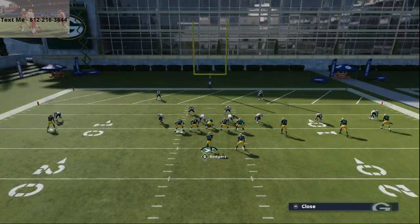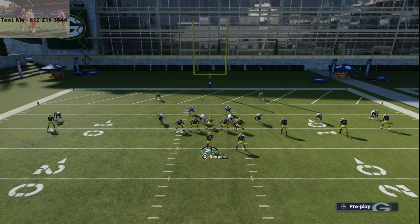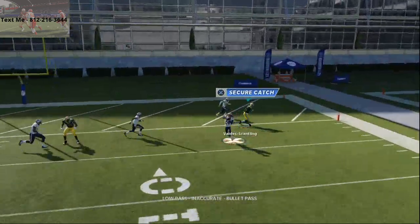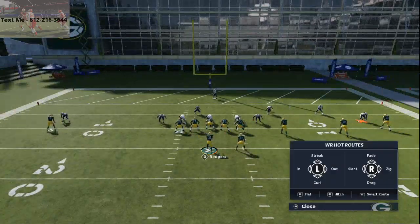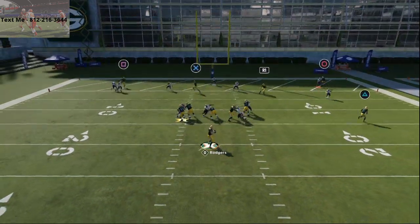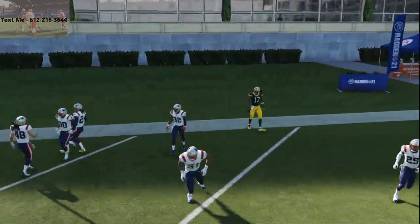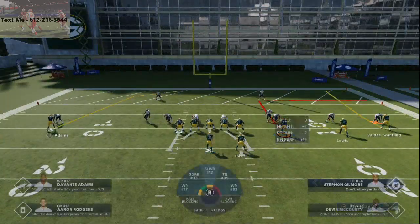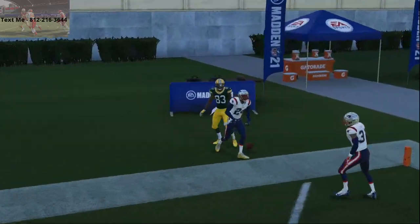I take a curl, I smart-route it on the outside, put the swing route there, and Lazard is typically on a slant or a drag depending on how far out we are. You can throw those curls with a pass lead to the inside. I made the mistake of pass-leading down, but you want to pass lead inside. He's going to run all the way across and you can just fit it in at multiple points. I can also throw this little route to the back of the end zone to Scantling if they're in a flat zone situation.